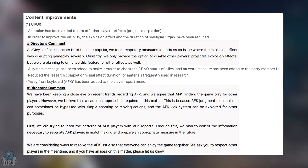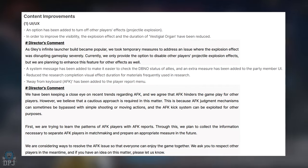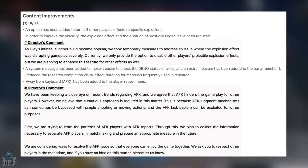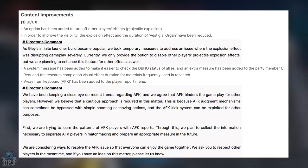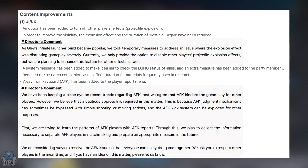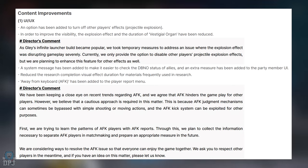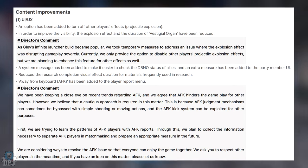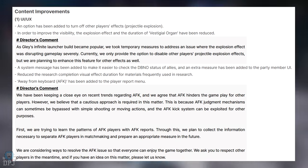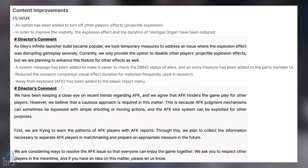To improve visibility, the explosion effect and duration of the vestigial organ has been reduced. A system message has been added to make it easier to check the 'down but not out' status of allies, and an extra measure has been added to the party members UI. Also, the research completion visual effect duration for materials frequently used in research has been reduced — great change, was so fed up of pressing skip.